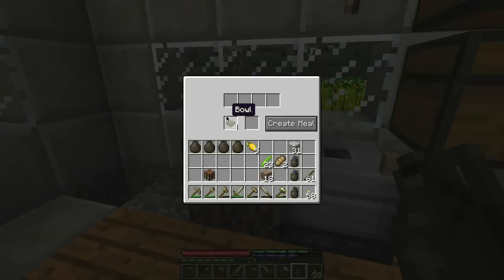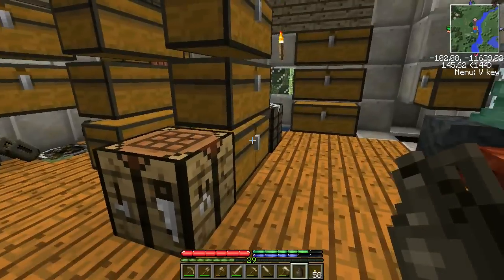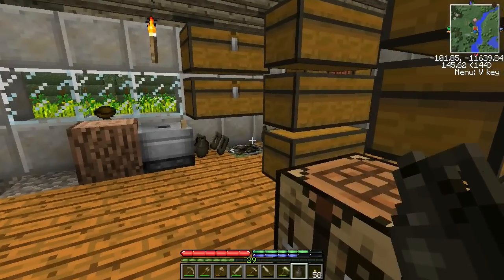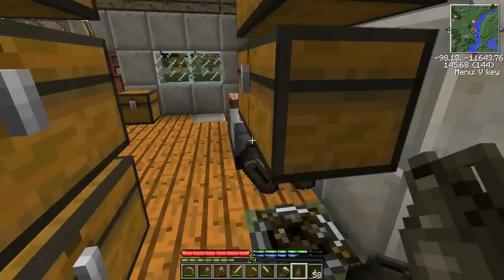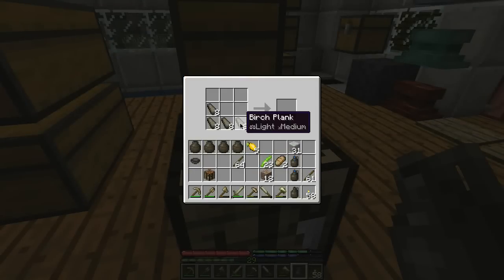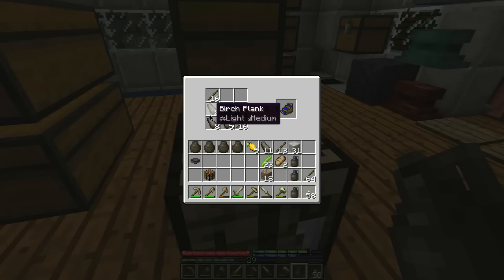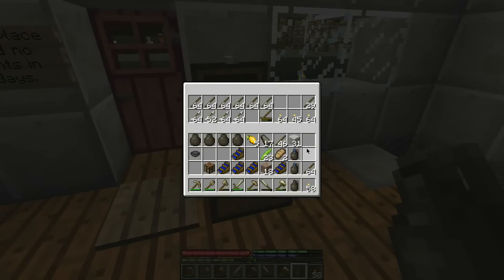I wanted to show you panning and sluicing. For panning you take your bowl, put it in your inventory, and that gives you a gold pan. For sluices we need some planks and some sticks. We have a lot of birch — excellent. Grab some sticks, grab some planks — I only want five of them though. You have a triangle of planks and then you line the diagonal with sticks, and that gives you a sluice. I want five sluices because I find that's about the speed I can go at.